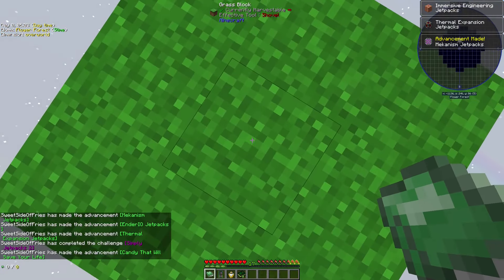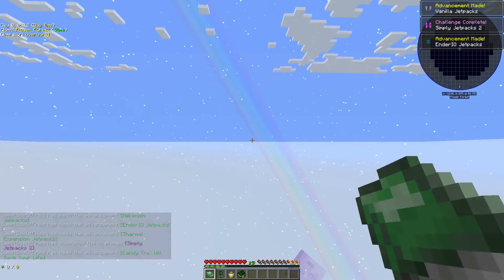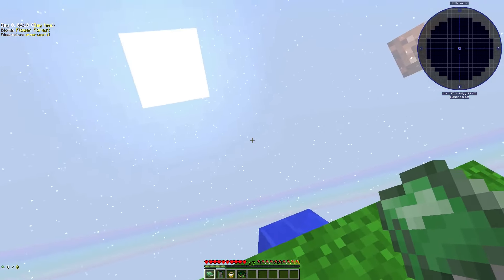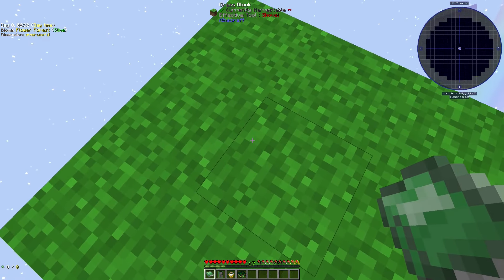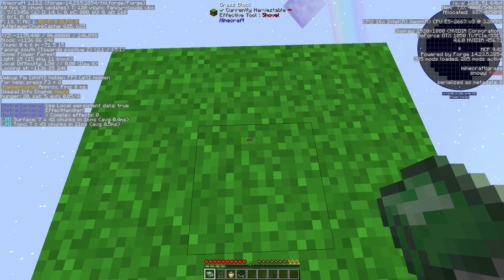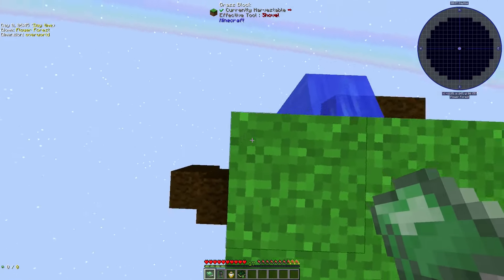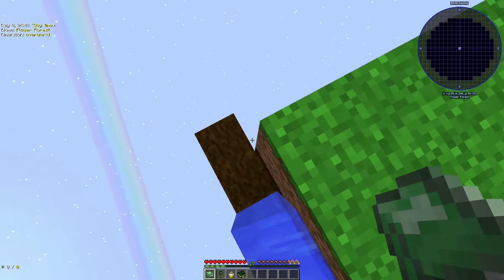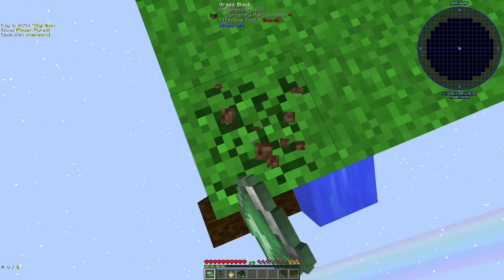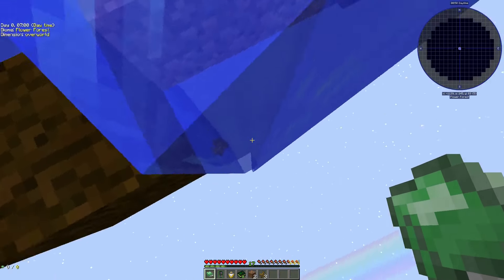Oh my god, I'm here — this is the world! We got some green grass here. What kind of biome are we in? We're in a Flower Forest — that's actually awesome! That means we can grow all kinds of flowers if we bone meal the grass. We got a water source block there. The Minecraft music just kicking in at the beginning — exactly what I wanted. Good start, good start.